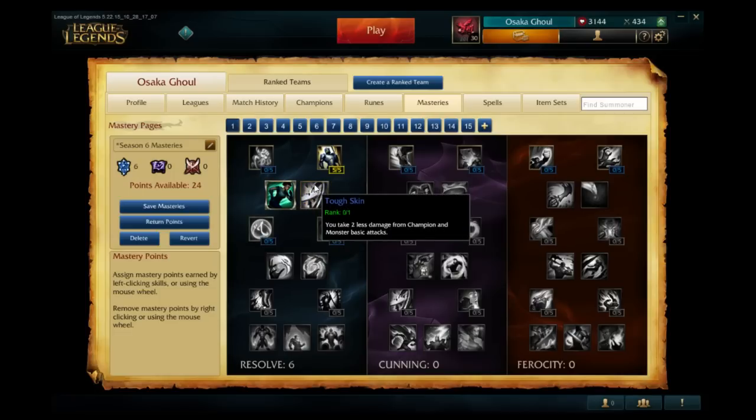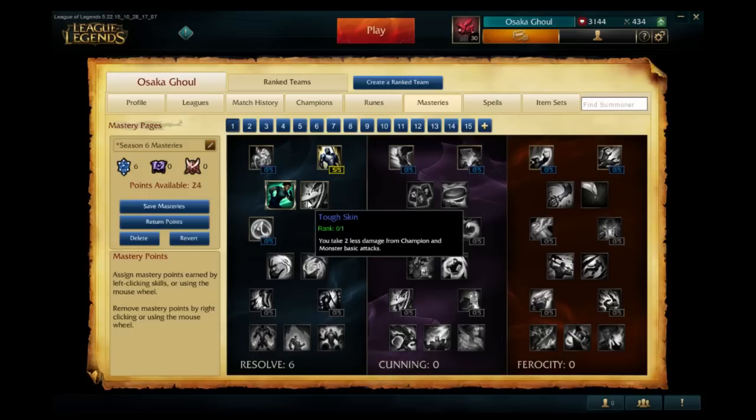These are the keystone masteries, and this is the new system which heavily focuses on keystones — the most important masteries. The utility-based one is Explorer, which increases movement speed by 12 while in brush and river, really good for roaming and junglers. The other one makes you take two less damage from champions and monster basic attacks, also good for jungling. I would prefer Explorer in 90% of cases though, because two damage reduction is not that much, while 12 movement speed can be fatal in running away in the river against enemy champions.